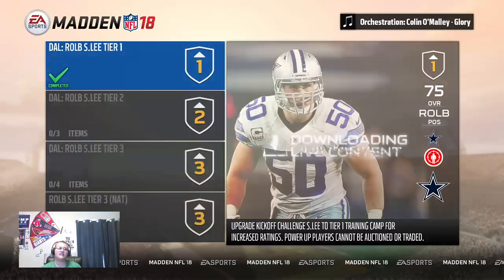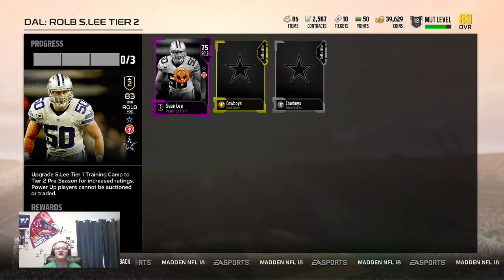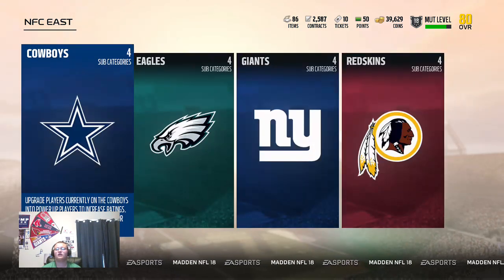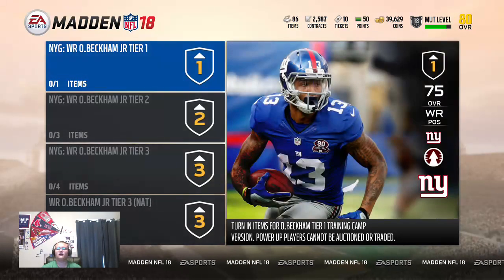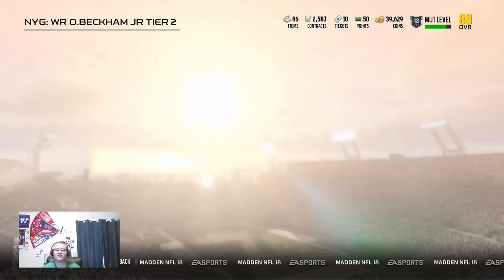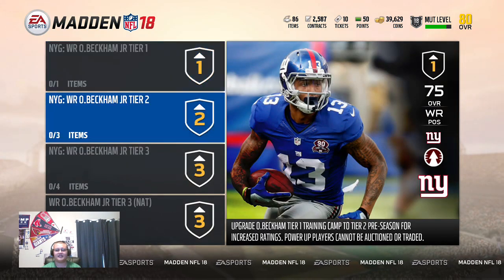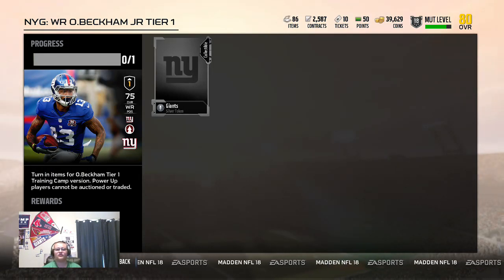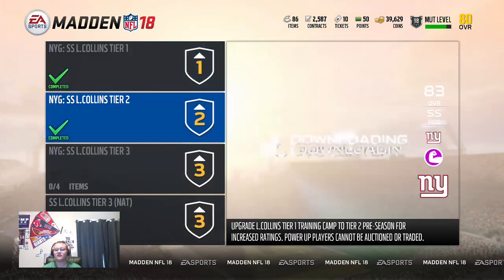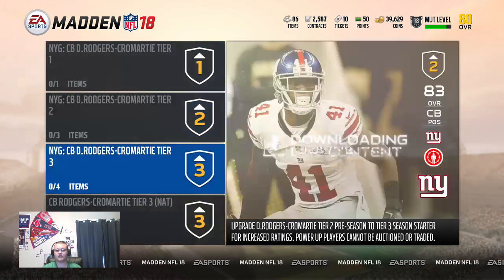That's how it works for every team. I'll show you Dallas — same exact situation. You put the 70 in with the token, you get the 75. You put the 75 in with a couple tokens and you get an 83. Same idea for those star player packs everyone gets when they start Madden. For the other two players, all you do is put in a silver token and it pops out a 75 Odell. Put in the silver token — there's your 75 base Odell. Those are your two types of upgrades.